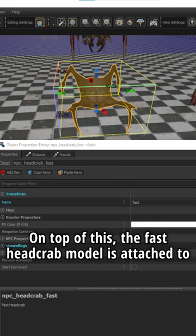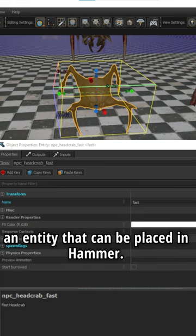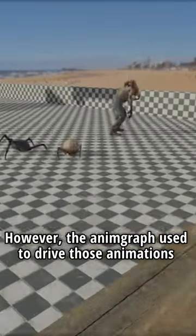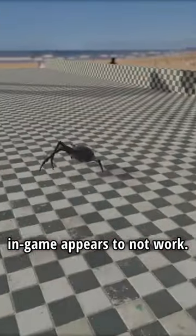On top of this, the fast headcrab model is attached to an entity that can be placed in Hammer. However, the AnimGraph used to drive those animations in-game appears to not work.